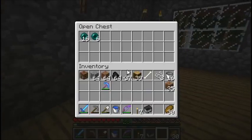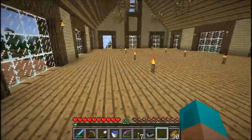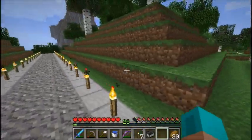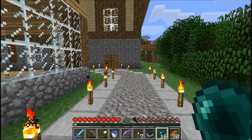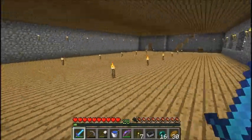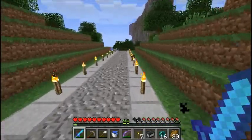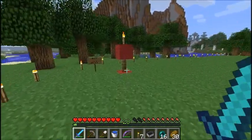This is Ender Golf, so you basically throw ender pearls and you are the ball — wherever you land, that's essentially one swing. Sorry about that guys, just had to run home to pick up some ender pearls, both to make this faster and to demonstrate a little bit of the game. We'll just head out this way to the first hole.